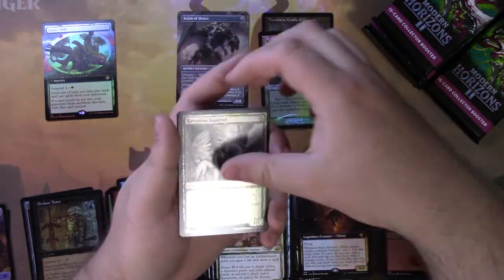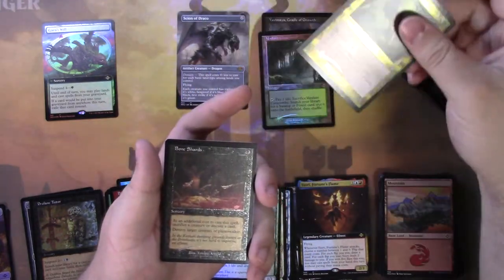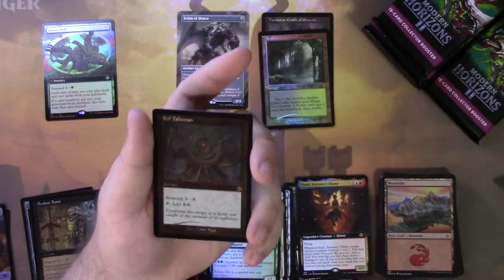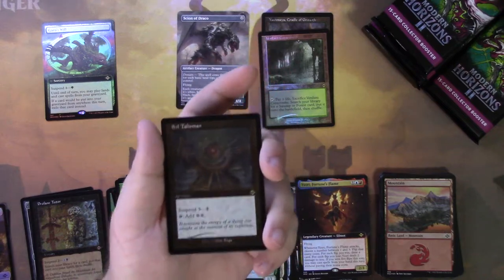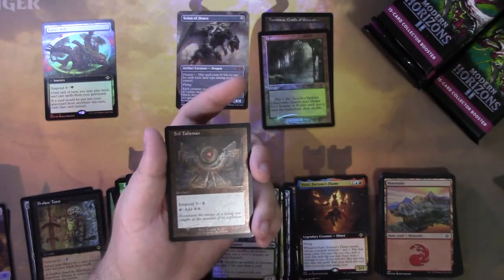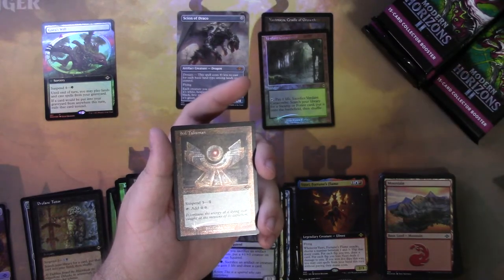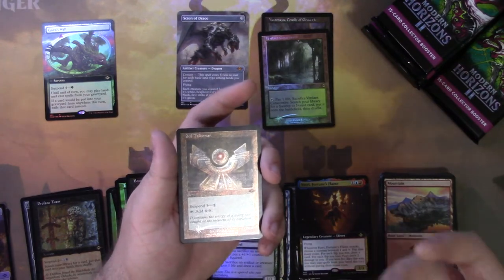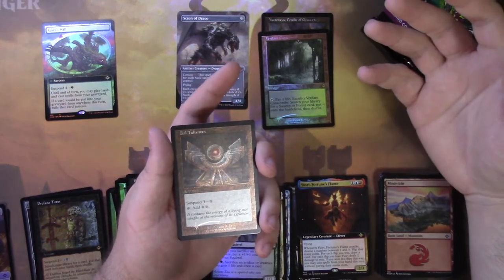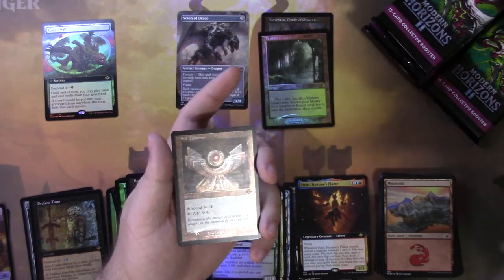We have Ravenous Squirrel — another squirrel for my squirrel deck. We have Ingenious Infiltrator, retro frame Modern Horizons 1 card. We have Bone Shards etched foil. Hey, Soul Talisman — retro frame etched foil. This card I don't think is really going to do much. In history, cards with no mana costs that are suspend usually get played with that three-mana enchantment from Amonkhet and they usually get played with Cascade. In a regular commander deck, the soonest you can get this is on turn 4, going from 4-mana to 6-mana. I don't think it's going to be that great.